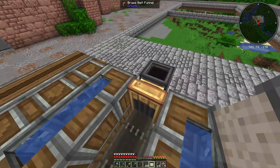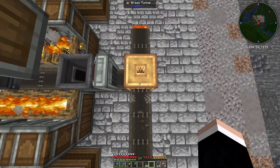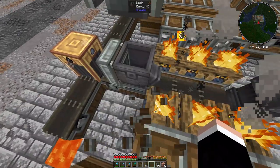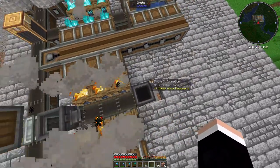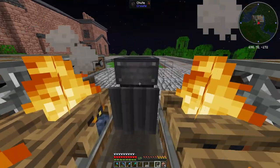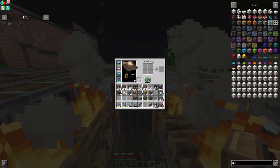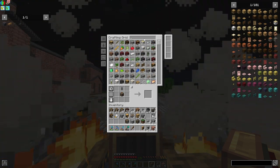A brass funnel tells the system it only allows gold and nether quartz right there. Then clay and flint go through here — the clay gets through a filter, then clay gets crushed, turned into a clay block, and then that gets cooked. It goes to this funnel through this underside funnel right there, and a brass funnel up there will tell the system to only take terracotta.